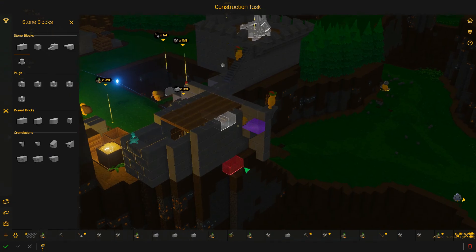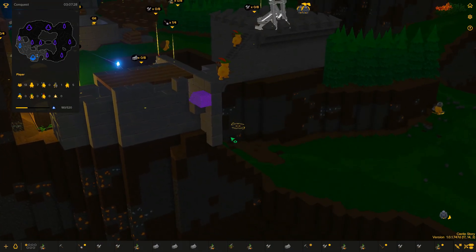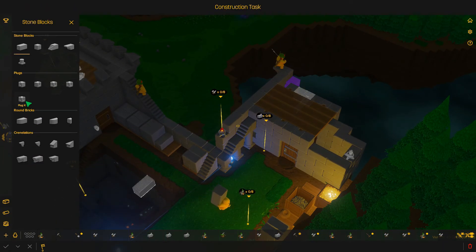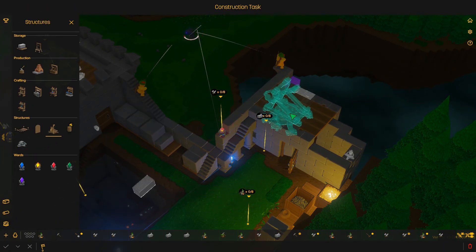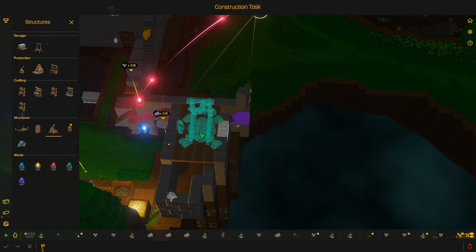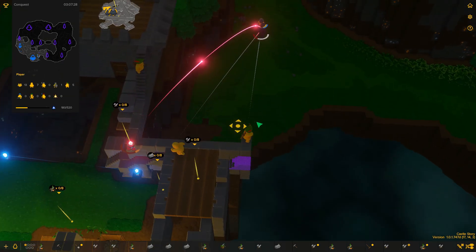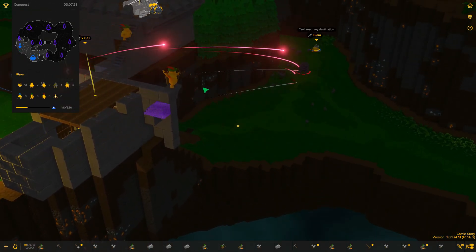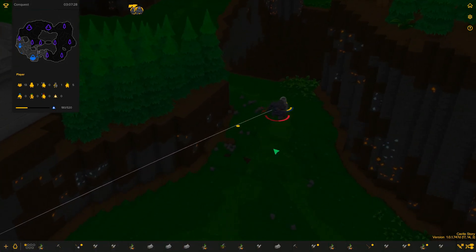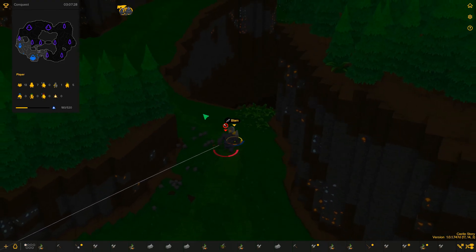We can actually build another structure which is the catapult, and it fits right on there. Our little thing is working. It doesn't do a whole lot of damage by the looks of it — or actually this is just huge.